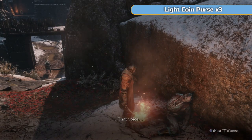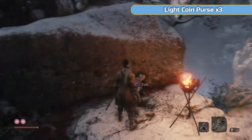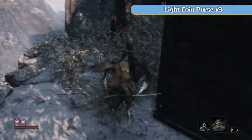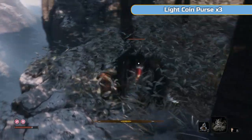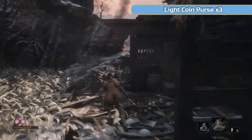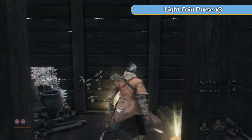Her son is actually over here — do watch out for that enemy there, he might see you. You don't have to speak to the son, but if you want the whole story, speak to him and tell him that you are there. Down here there are two chickens — you'll be able to get one of them. They are a bit of a pain if they hit you — they hurt because they knock you over. In here, break this and there are three light coin purses, so that's 300 sen, and we're going to be using that shortly.